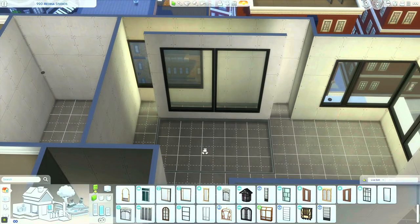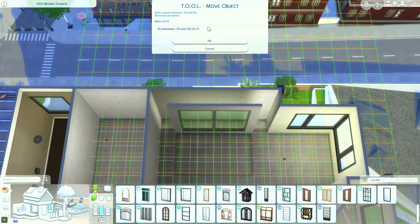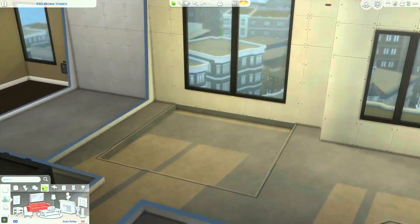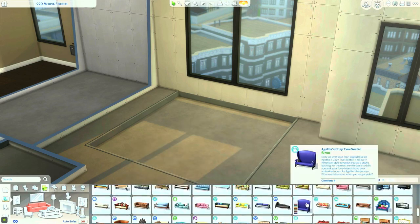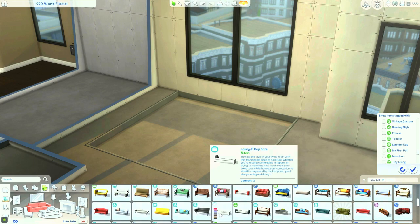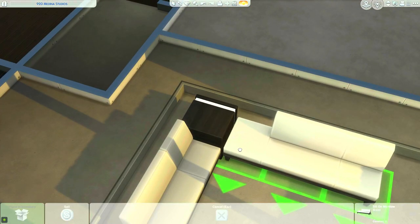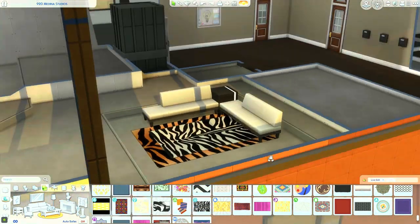Hello there and welcome back to my channel y'all. So in today's build, I am renovating yet another apartment in The Sims 4 and this one is 920 Medina Studios. This apartment has always been one I've had such a hard time building in because of the layout, the size, etc. And so I really wanted to give it a chance and try something different. Let me tell you, I'm in love with this apartment.